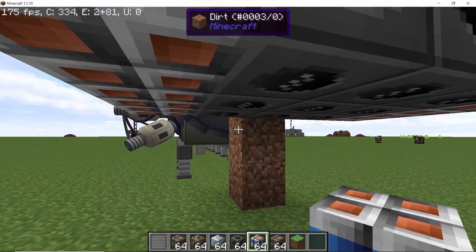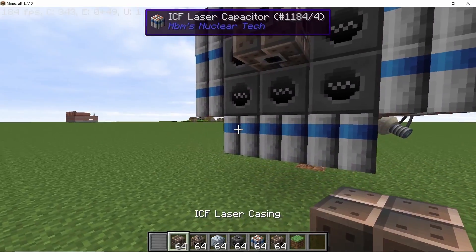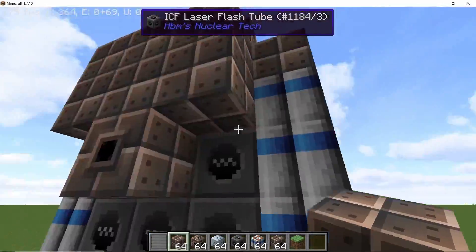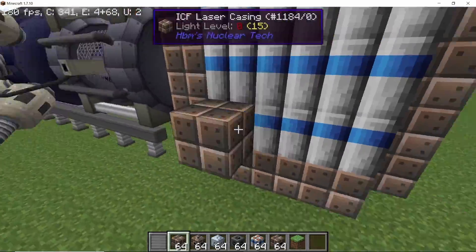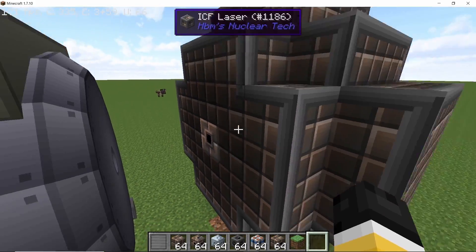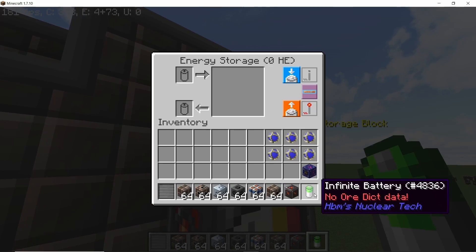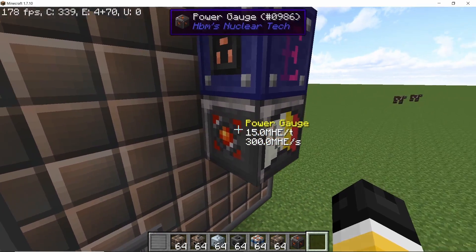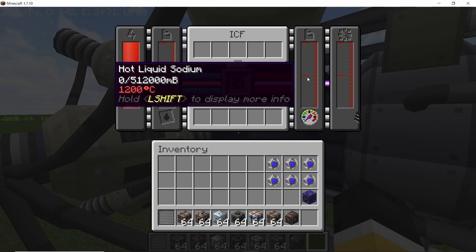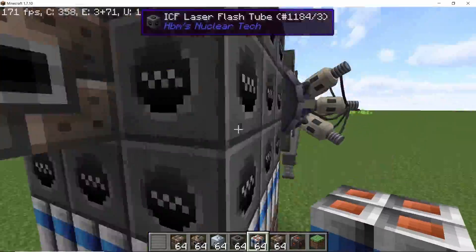Building this is kind of like building a pressurized water reactor. To cover the whole thing we use laser casing, and if you miss any blocks and click on the controller it will tell you where the blocks are missing — which is pretty handy. Once every open block is covered on the bottom and sides, right-clicking the controller will assemble the laser. Right now this will take 15 mega HV per tick, which is 300 mega HV per second. Supplying it with power, the laser is now active and powering the ICF reactor, which is online.